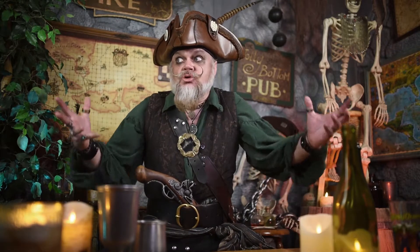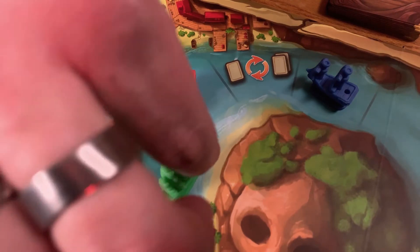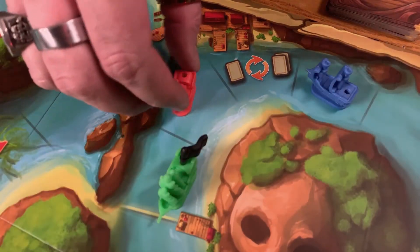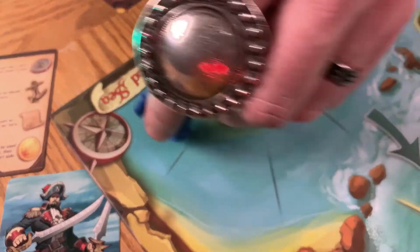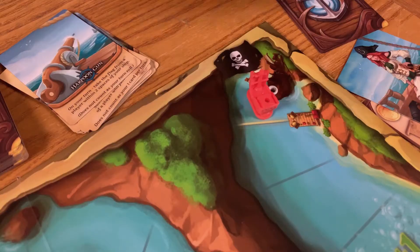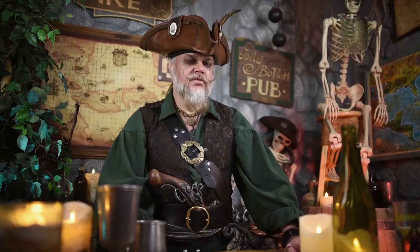You said we had to move the exact number of spaces we rolled. Aye, I did. But for every rule in life, there be an exception. There are four times you are allowed to stop moving, and this applies any time you move, whether by dice or by card effect: if you pick up the flag in open water; if you wish to battle a flag-bearing opponent; if you reach a trading post; and if you reach the other end of the board. If you don't want to stop there, just bounce off the wall and head the other way.